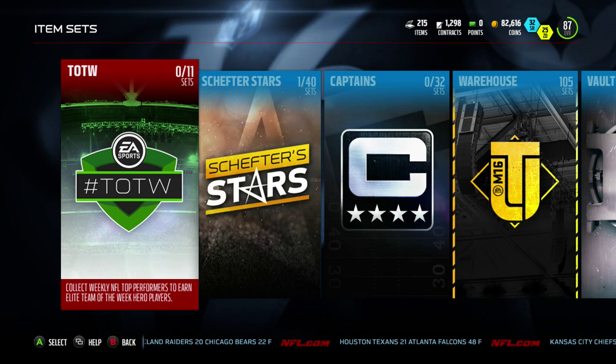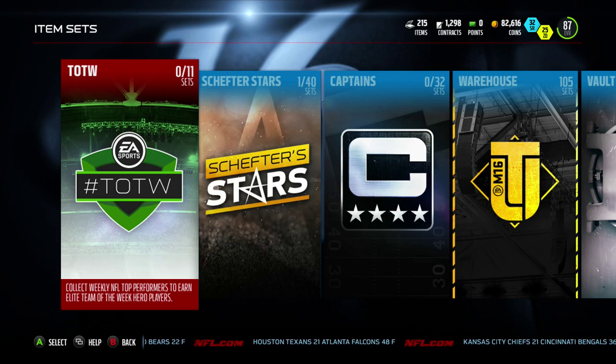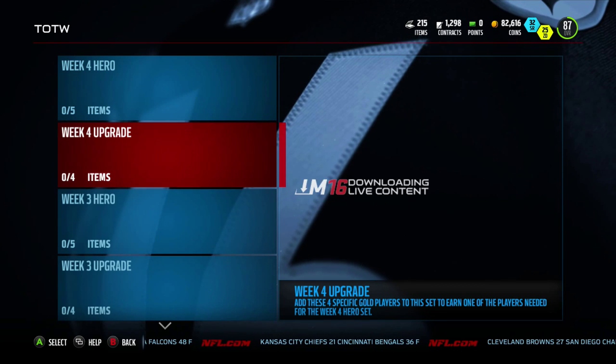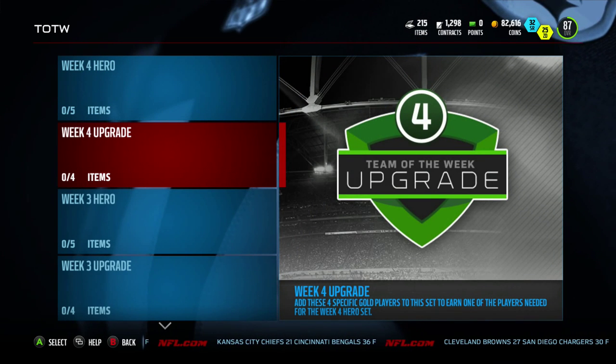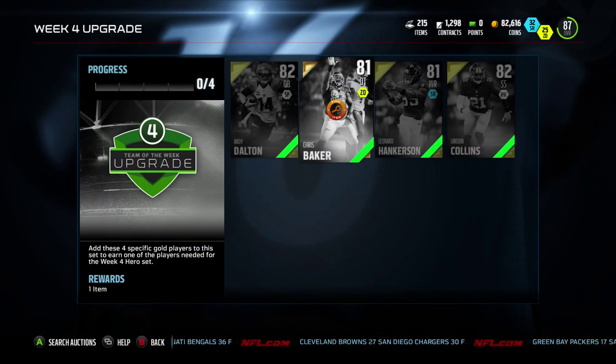What's up boys and girls, it's your boy TechRaj and Week 4 Team of the Week is out. I was very interested to see who they picked because a lot of people really went off and were dominant. Obviously the Week 4 hero is going to be Muhammad Wilkerson, but before we get into that let me show you the two sets we have available to get.